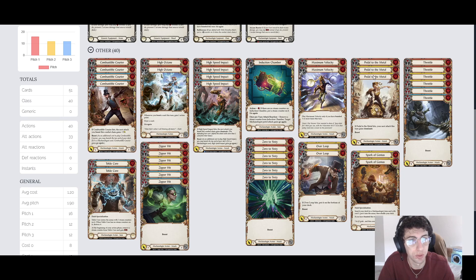Pedal to the Metal — we're only running 1 red and 2 yellows. It hits that 4 damage slot we're trying to look for, and if it hits, your next attack gains Dominate. It's a similar thing to High Speed Impact — it costs 1 more but pitches for 1 more, so you kind of exchange that. It's just a really solid card. If it hits, your next attack gains Dominate, and Dominate's really good.